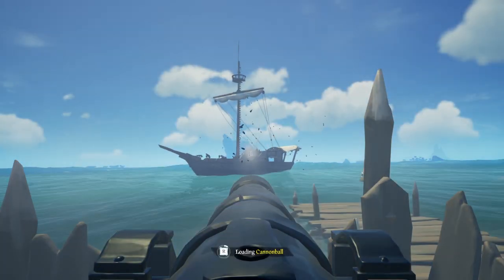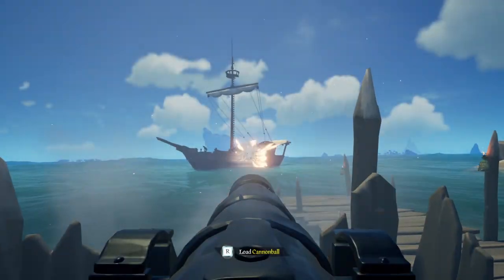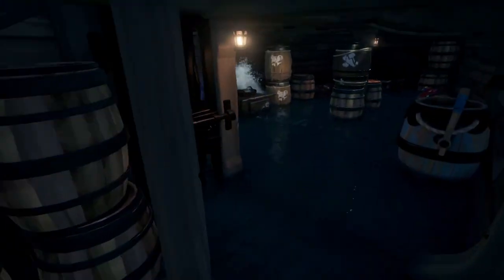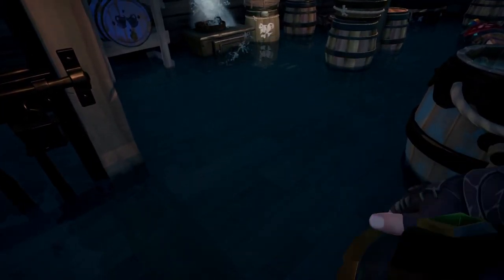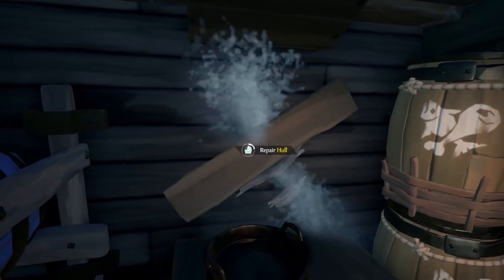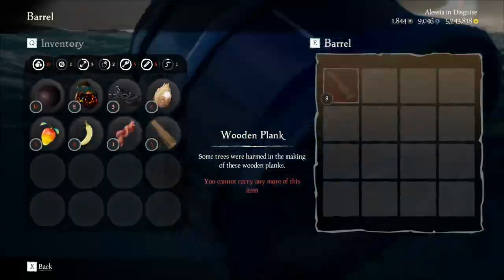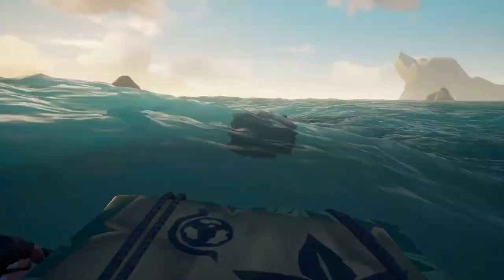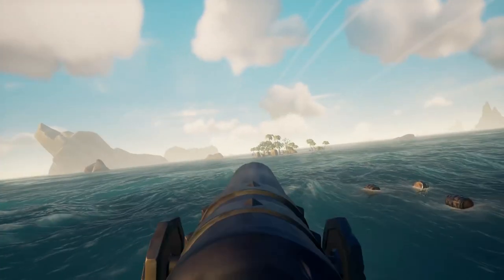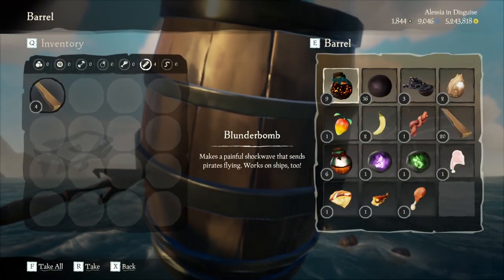Always attack with your port side of the ship facing your enemy. The sloop is unique in that there's a section of the ship that can't actually take damage due to the brig that is unusable on the sloop, meaning you have a spot on your port side that is basically invincible. Harpoon barrels for quick supplies on the go — the best way to do this is to put all supplies in a single barrel and then harpoon that one barrel to your ship. Just quickly check the horizon to make sure there are no ships around you first.